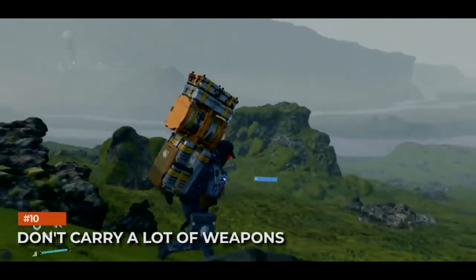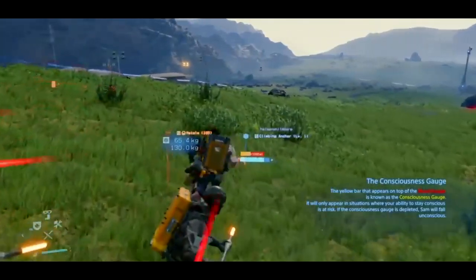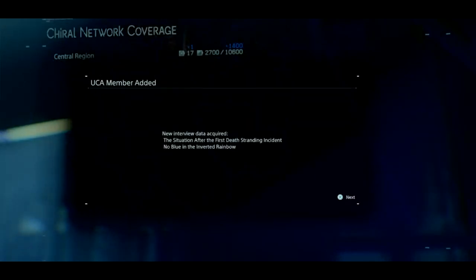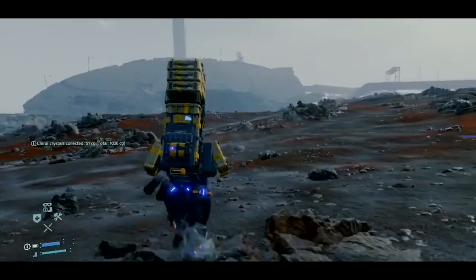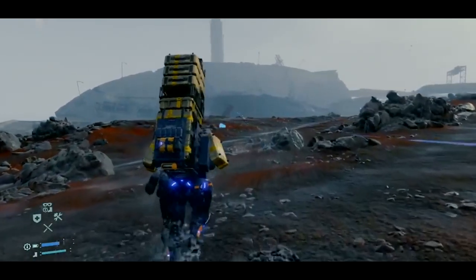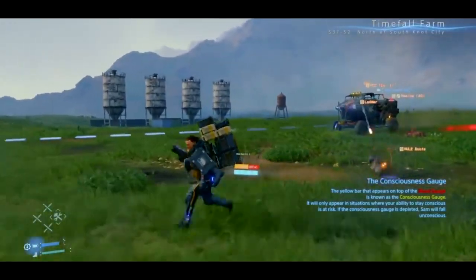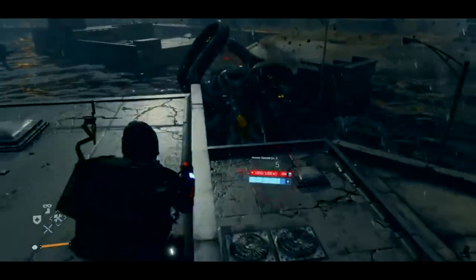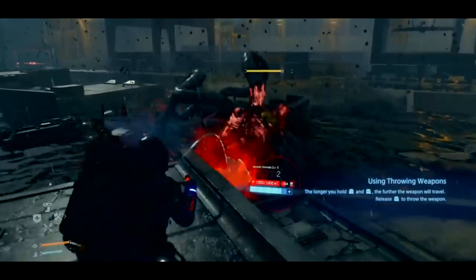Don't carry too many weapons. Death Stranding is really not a combat-heavy game. Still, sometimes you can get into combat situations, and while you've got plenty of weapons available, it's not recommended to carry them all at the same time. They add weight to your cargo, and that weight could be better occupied by useful things like lost cargo deliveries or resources you find in the open world. Against human enemies you've always got the rope you carry with you, which is a very useful tool — especially when playing stealthily. Against catchers, you can use hematic grenades, which do a lot more damage and weigh less when you install more grenade pouches on your backpack. During those boss fights you can also ask for help from other players, so there's really not much point in having too many weapons with you.